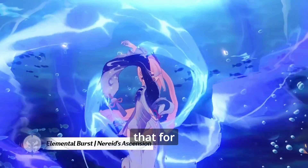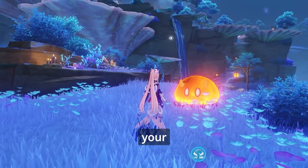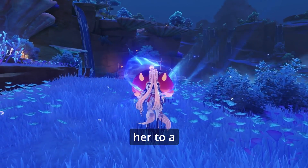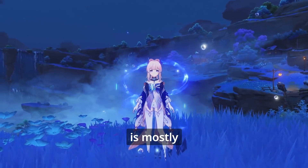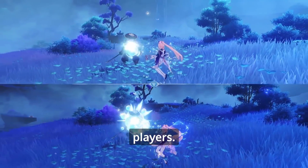Since her healing is also based on her HP, you can basically stack HP on Kokomi and increase both her healing and damage at the same time. For early and mid-game, you can use Kokomi as both your healer and primary damage dealer, and then by late-game you can transition her to a support role, for which she is mostly intended. That gives her amazing versatility, especially for new players.